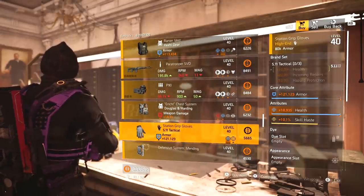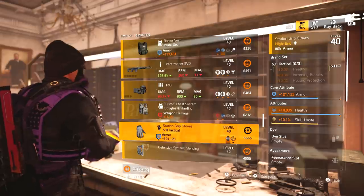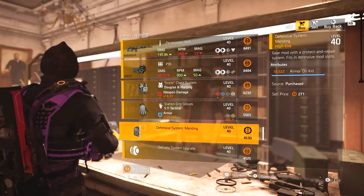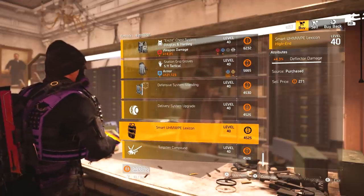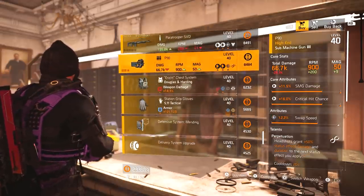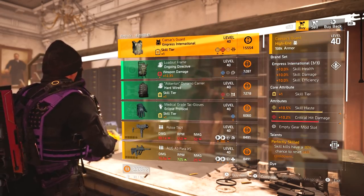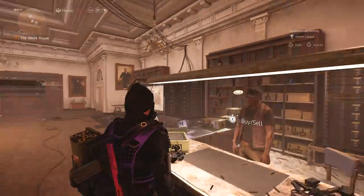Paratrooper SVD, moving on. P90 with Perpetuation. Douglas and Harden chest piece with Skilled. 511 gloves with max health, armor and skill haste - that can work in a build. 16,500 armor on kill mod, 4.3% radius for mines, 4.3% deflector damage for shield, 6.2% blind effect duration. If anything you might want to pick up the Yao gear, but actually you probably just want to get the Caesar's Guard piece - that's going to be the best piece here.